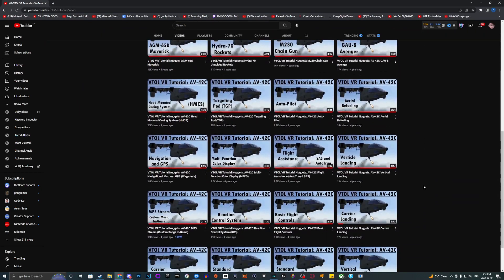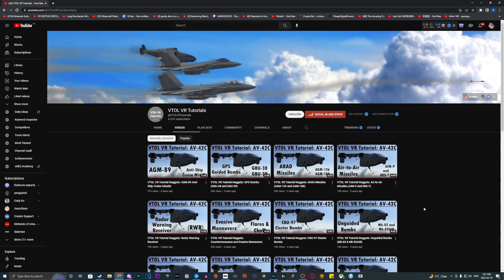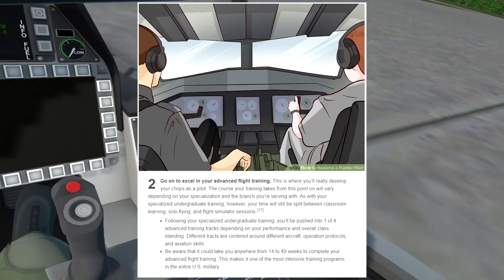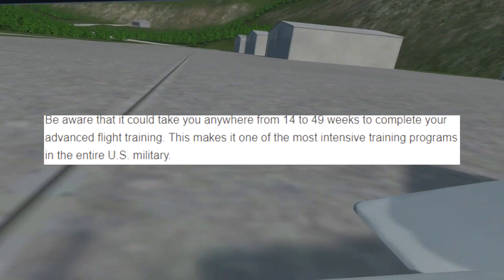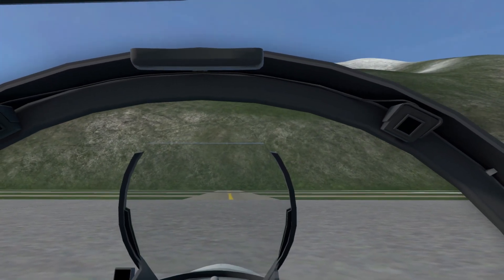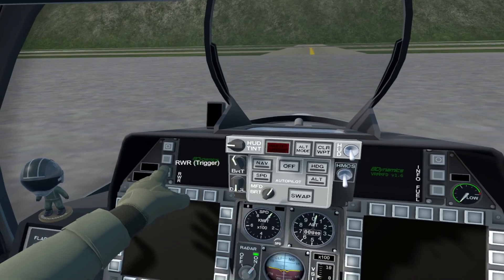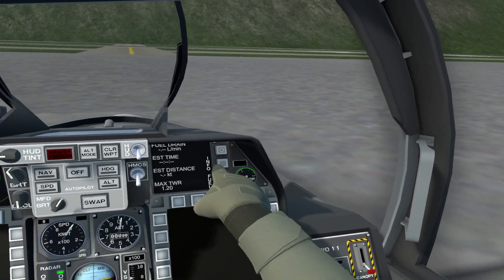I think I've finished my ground education — I've watched literally every single one of these tutorial videos. We're down to the last two steps of the article. Step 9 is to complete advanced flight training. According to WikiHow, this step can take anywhere between 14 to 49 months and is one of the most intensive programs in the entirety of the US military. Since I don't really have 14 to 49 months to release this video, I decided a fair equivalent would be to finally learn how to actually fly the jet, fly it around a little bit, and then land it safely. Thanks to my training in step 8, I was confident in my ability to do this.